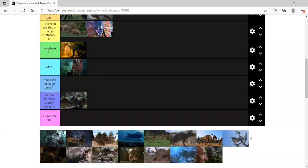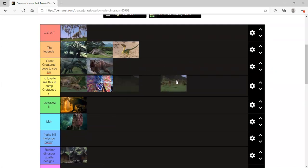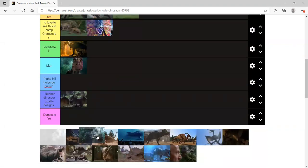Moving on to Gallimimus — I was mildly surprised when it popped up in Camp Cretaceous, that was pretty cool. My way to describe it would be the 'feeder dino' — it exists to be eaten. It's great but it exists to be eaten. Like Carcharodontosaurus — well, there haven't been any Carcharodontosaurus deaths actually, mostly just hadrosaurs.